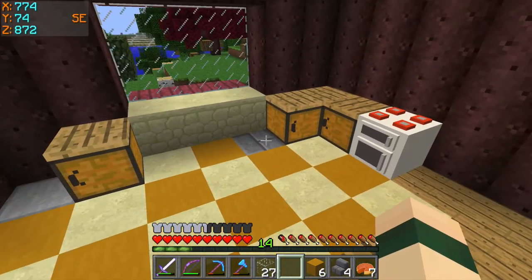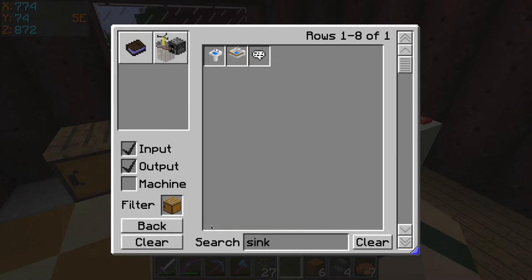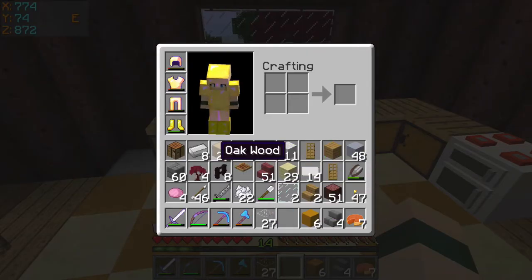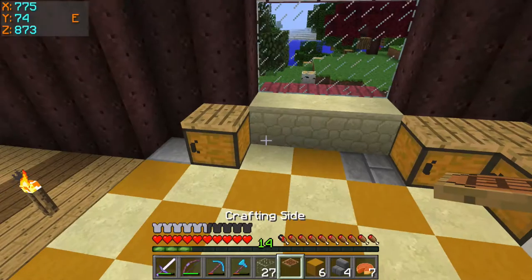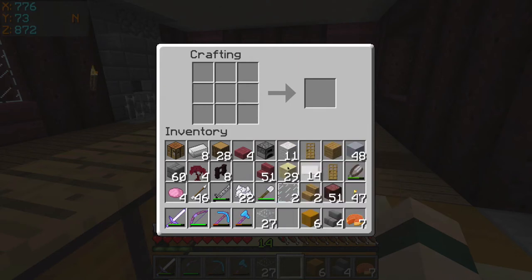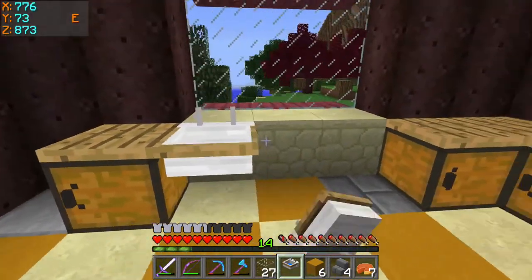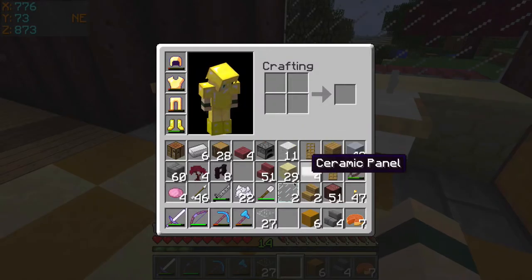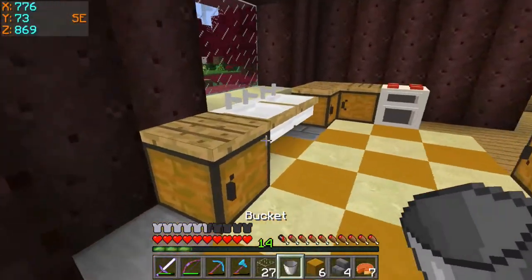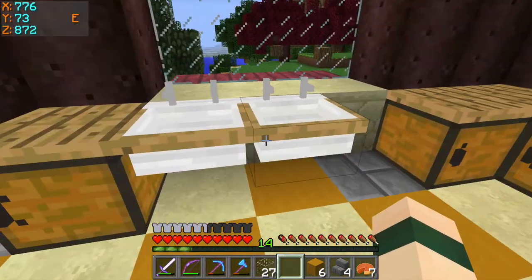Let's make a couple of sinks — kitchen sinks. You need five and an iron ingot. Do I have any more iron? Yes, I do. And then there's a crafting side you can make, so I'm gonna stick it right here. I'm gonna do two sinks. And the cool thing about these sinks — do I have a bucket? You can fill it up — infinite water source right there. The other thing I really want is a dishwasher.